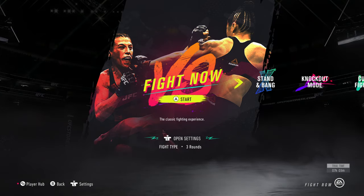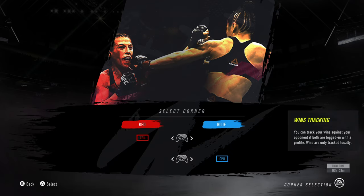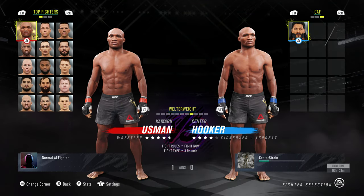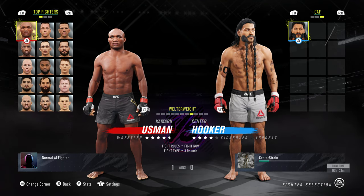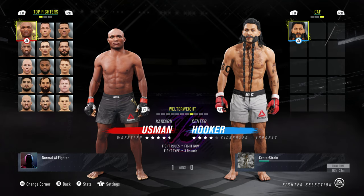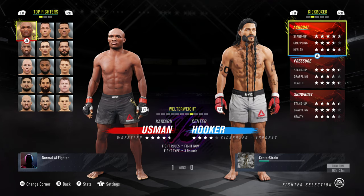I'm going to use my creative character and we're going to go up against someone in the real UFC. I am nowhere near an expert — I'm pretty bad at the game. It's been years since I've played it, so don't follow this video if you want to learn how to play. We're going to be the blue corner and I'll choose my creative character named Center Hooker — I just picked Hooker because they say your name.